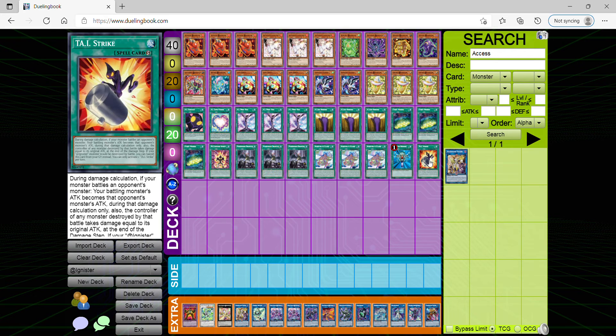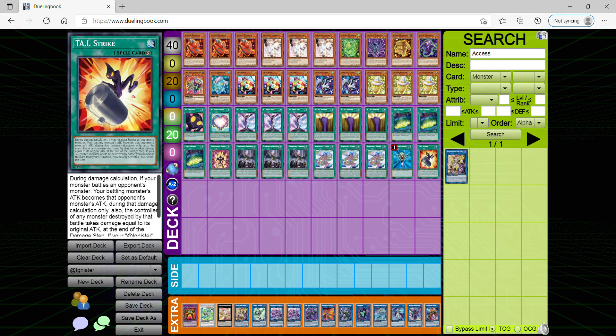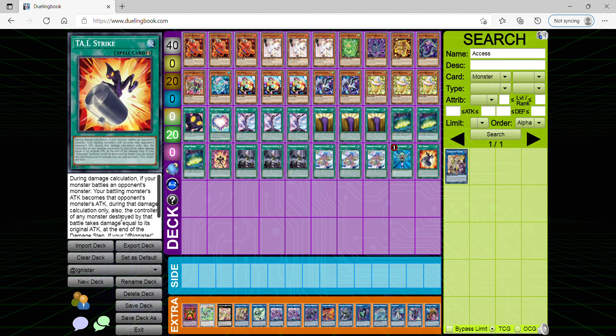Tie Strike lets you get around certain monsters — it makes your monster's attack become that monster's attack, so it doesn't gain that attack. I apologize, but either way this is only good if you're playing @Ignister. If you have an @Ignister monster for sure, this card can be very helpful. When it does banish in the graveyard, the whole reason behind this card is you want to use it when attacking one of your opponent's monsters rather than a random monster.